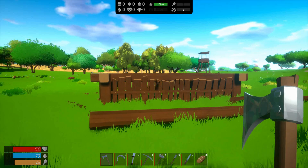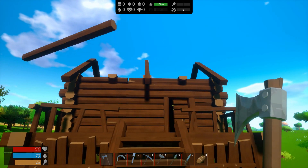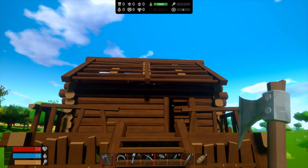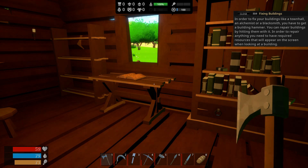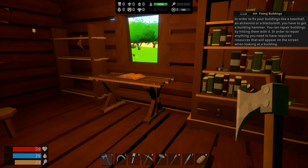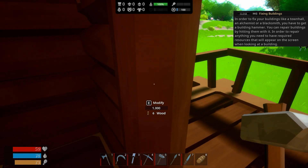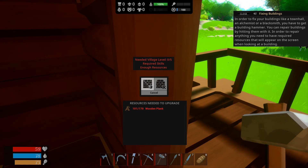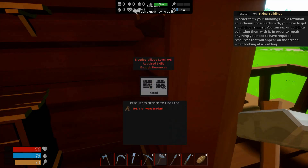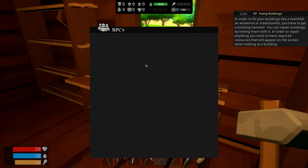Whoa. Oh, that's really cool. It's all like flying together crazy fast. In order to fix your buildings like a town hall or alchemist or a blacksmith, you'll have to get a building hammer. You can repair buildings by hitting them with it. In order to repair anything, you need to have repaired resources that will appear on the screen when looking at a building. I need village level 5 required skills. It needs 170 wood - planks. It needs planks. NPCs, we don't have any.